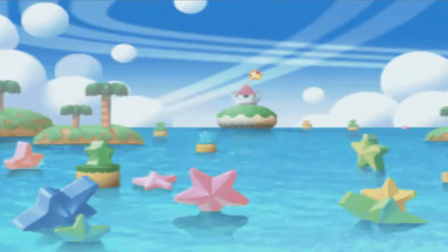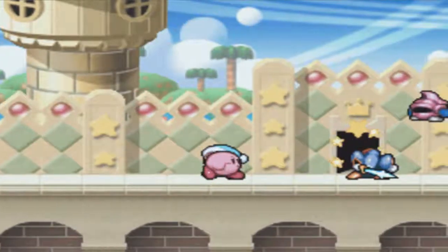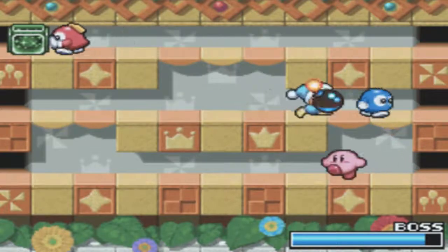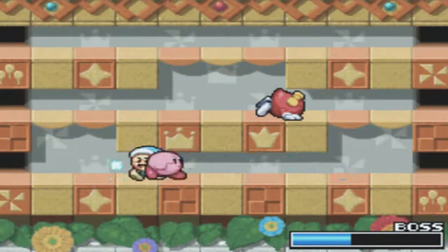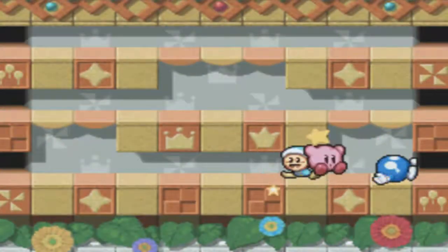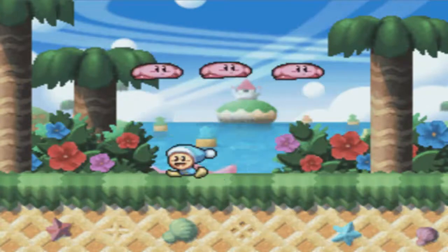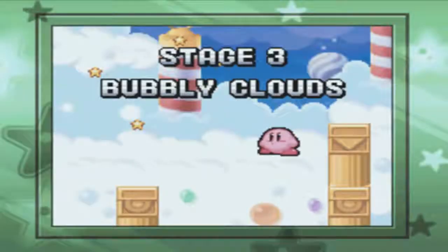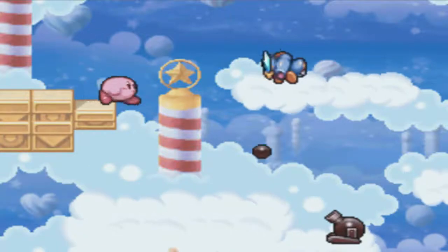Here we go to what's-his-face's castle - I don't remember. Actually, in the original, this is sort of a remake of Kirby's Dream Land, the original Kirby game on the Game Boy. In that game Float Islands had a different boss - something you fought in the air. And in that game you had to go through the old castle. Bubbly Clouds is this one; I don't remember who the other one is. Nevermind, doesn't matter anyway.